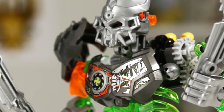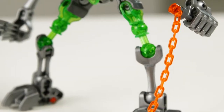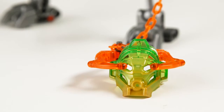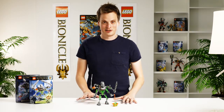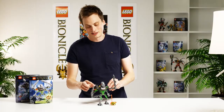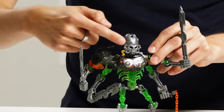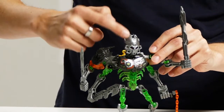Another color we used on this figure is fluorescent red, which you can also see in the Skull Grinder's color scheme. This is to show that these figures are under his command. A new element we also used on this figure is this shell, where you can see it has the same facet pattern as the Skull Spider mask.